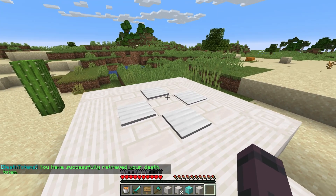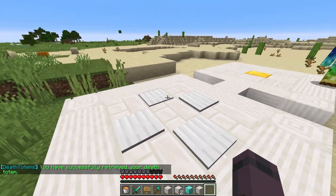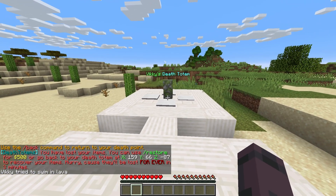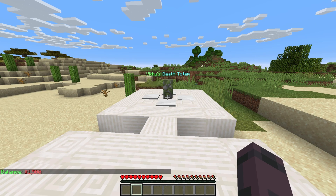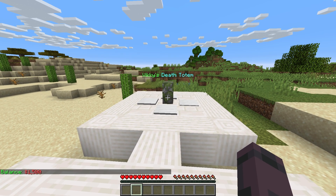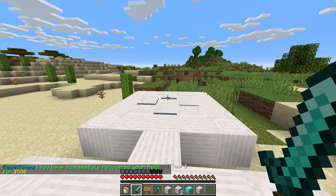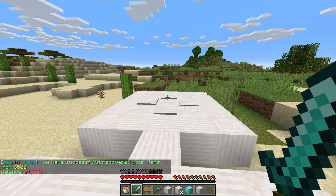Of course, if this Totem is too far for you and you're unable to get back to it, we can check our balance in our Economy plugin to make sure we can afford to buy our items back. Running /bal, yes, I can afford to get my items back. Running /restore, we pay the plugin 500 in-game currency and instantly get our items back. At the same time, our Death Totem vanishes.